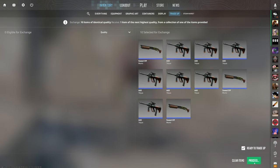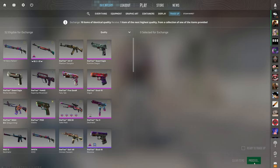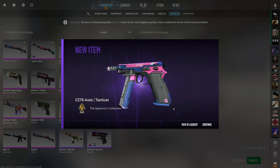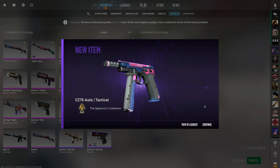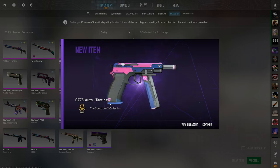We're trying these trade-ups out for ourselves. No-risk trade-ups today, so we're not even stressing, but obviously we want to see the best outcome. Let's see if we can get that CZ Tacticat right now. 3, 2, 1 — boom, we actually hit it! Easy free money. Such a cheap trade-up, so it's very accessible to you guys, and it's 100% profit.